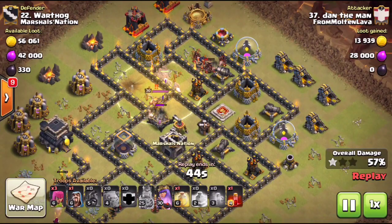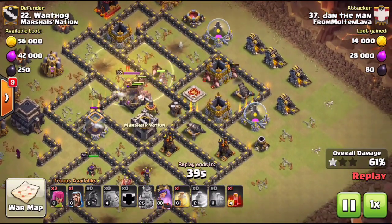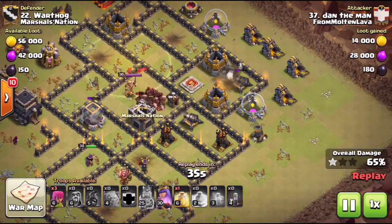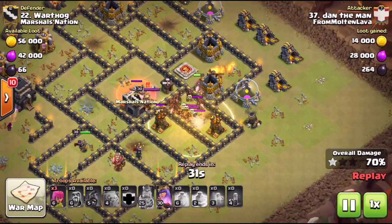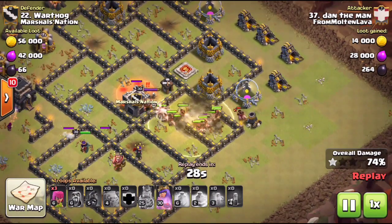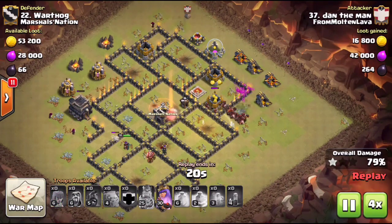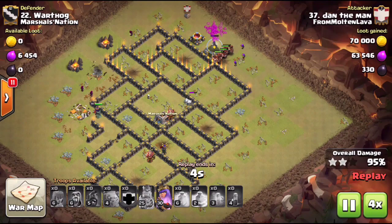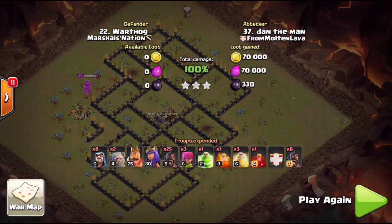The CC hogs come down and meet up with his main group of camp hogs in the core. A nice heal spell catches the expo as well as a single giant bomb. He has a decent split — those three hogs take out the cannon on the far right side no problem. There was only one giant bomb and a few skelly spells but he literally crushed this base, broke it down very, very well.